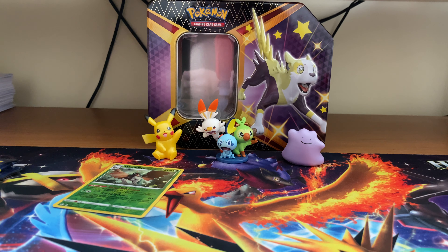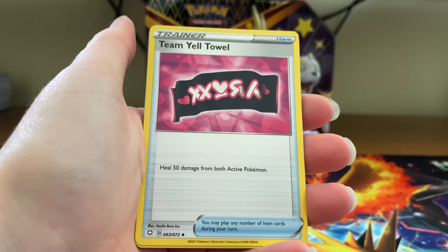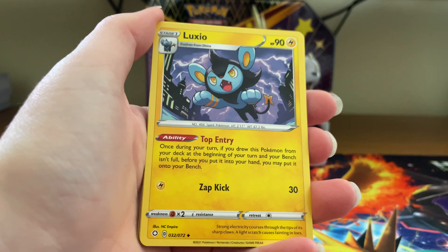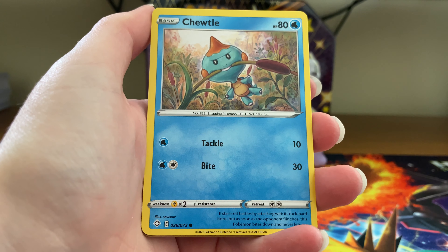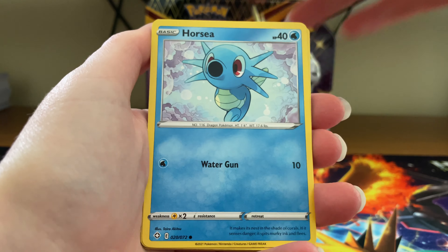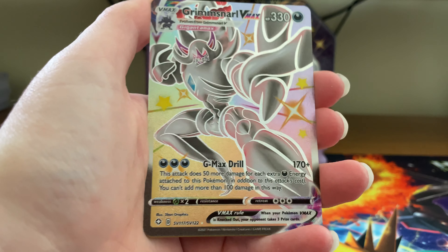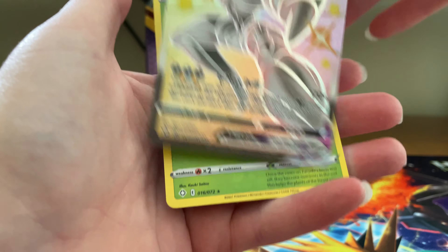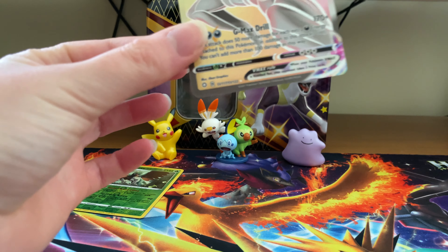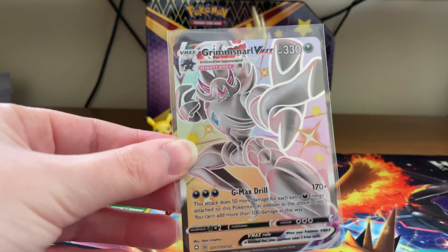This is the second pack: Grass Energy, Gym Trainer, Yeltow, Luxio, Tuttle, Eevee, Horsey, Cacnea, Chinks, a Grimmsnarl V-Max shiny, followed by a regular rare Zarude. It's a nice card.